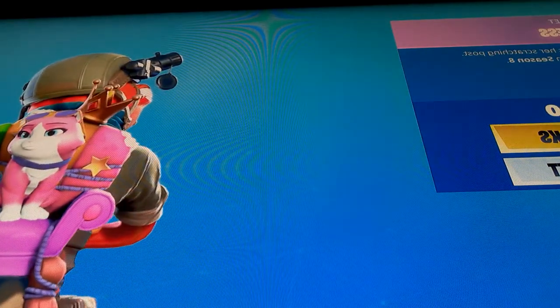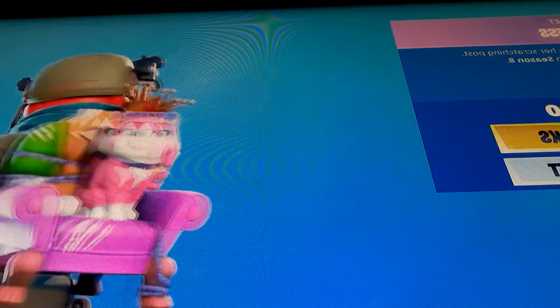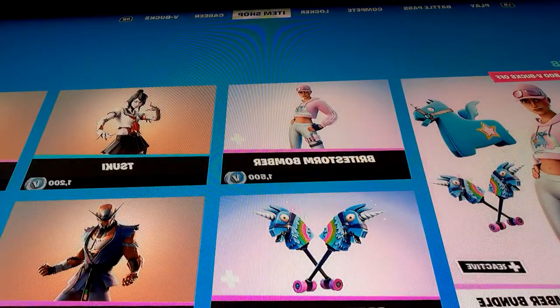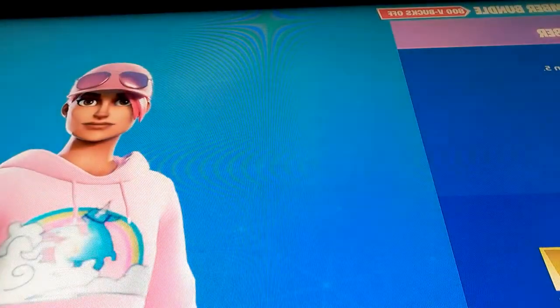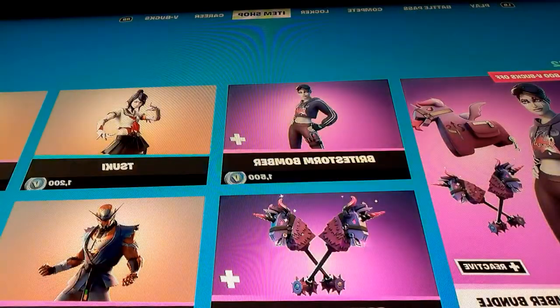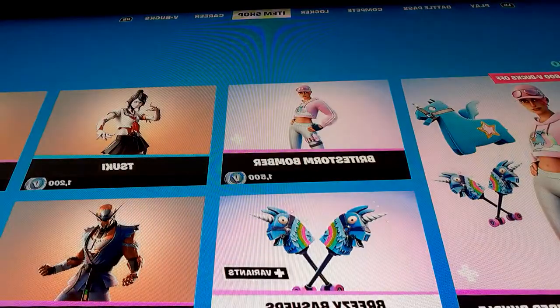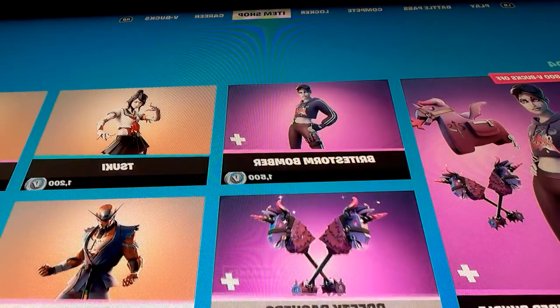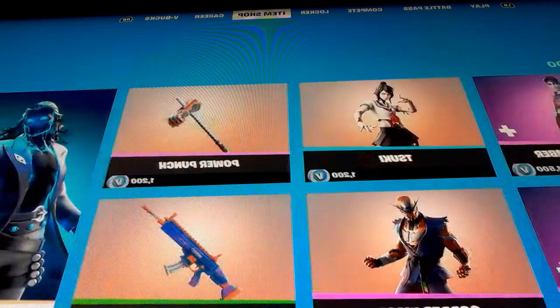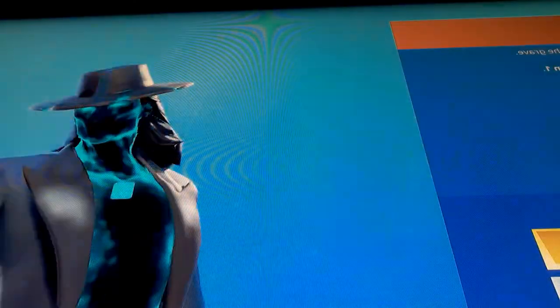So here's the back bling — it's not new, but it's like a Season 8 back bling. And here's the Bright Storm Bomber, which has two styles. And here's the pickaxes. There's a Black Bean as well.